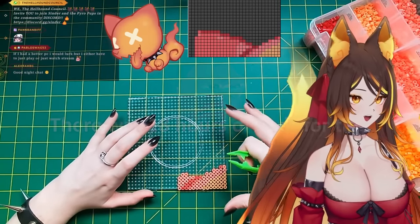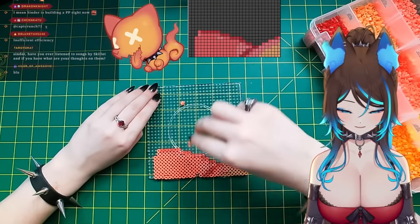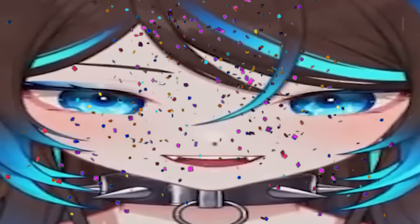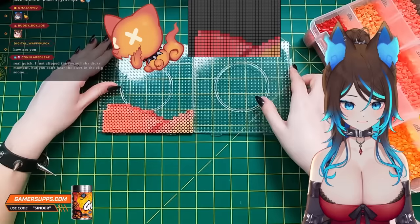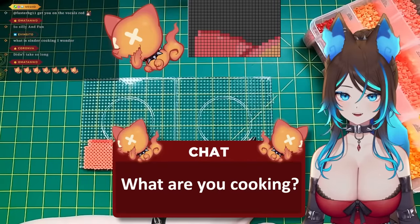This is square one out of nine, so we're gonna be here for a while. Yay! I'm gonna get another pegboard and we're gonna work our way across. What am I cooking? A pyro pup! Not literally.